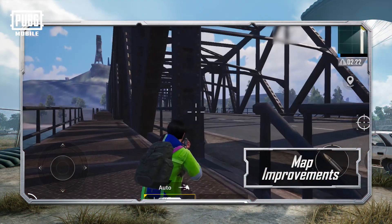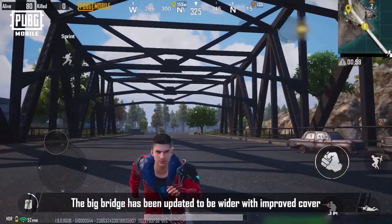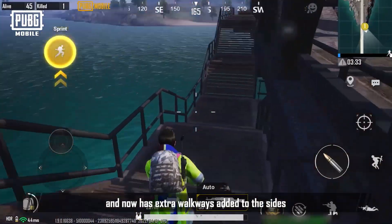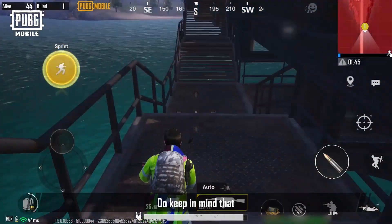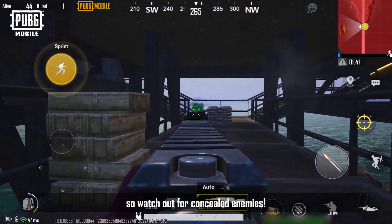Map Improvements. Have you ever been blocked at a bridge in Erangel? The big bridge has been updated to be wider with improved cover, and now has extra walkways added to the sides. You will now have more options when fighting enemies. Do keep in mind that these walkways are quite narrow, so watch out for concealed enemies.